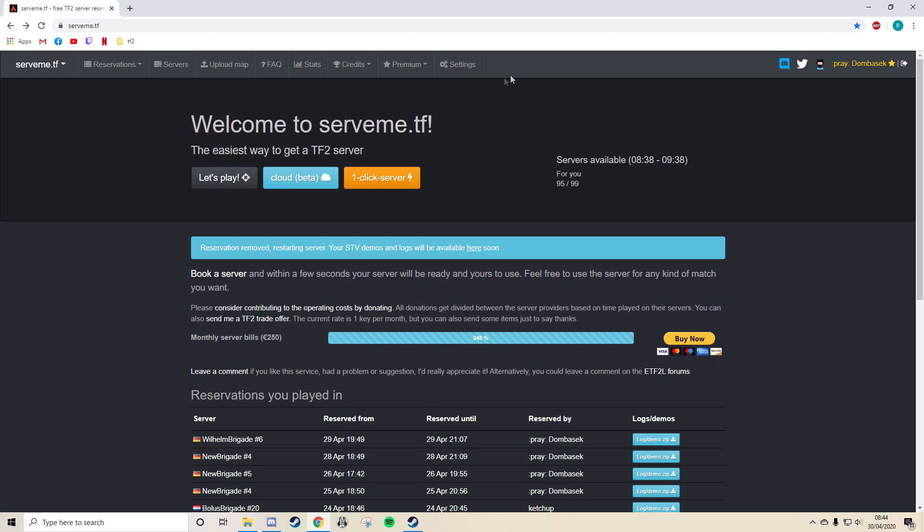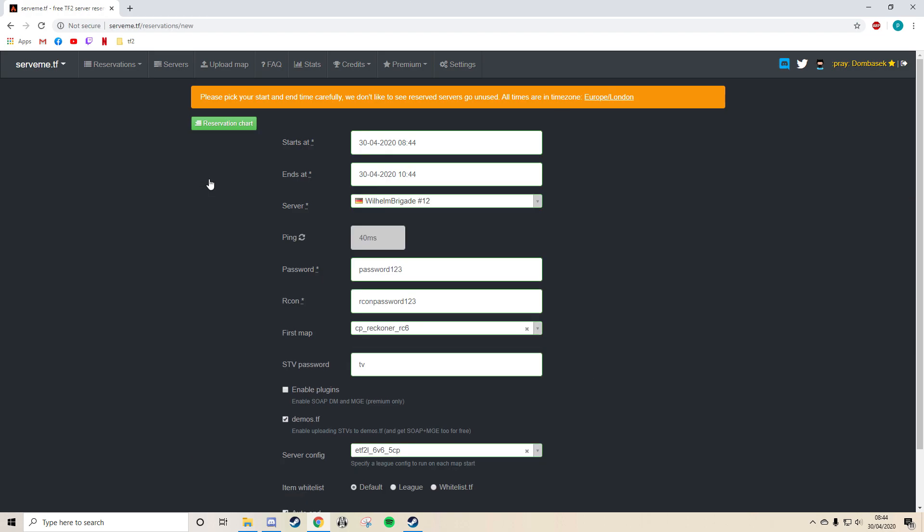The first thing you do is log in and make sure your settings are good, get a premium if you want, and then click 'Let's Play' to get into reserving a server. Choose your start time and end time, and make sure that's appropriate for your scrim. Just click on the hour and then the minutes will show up.